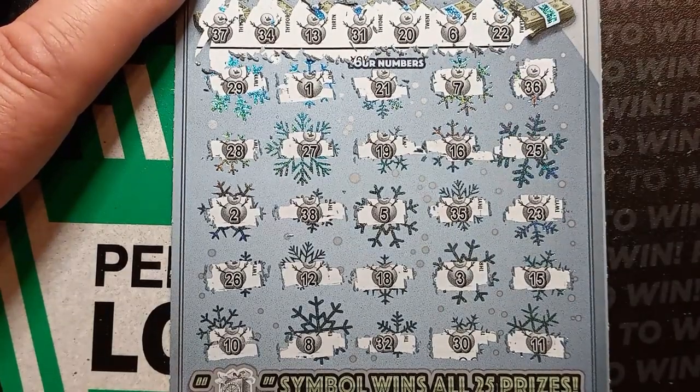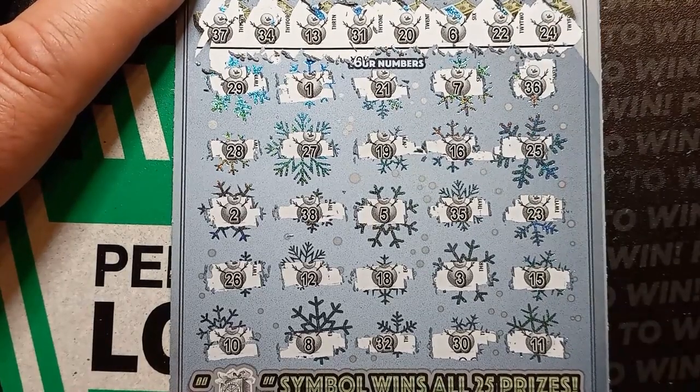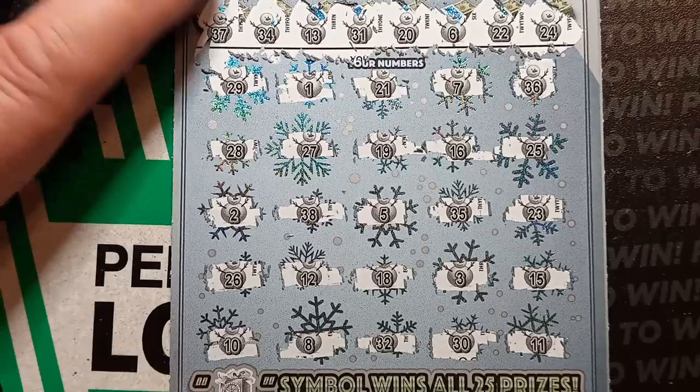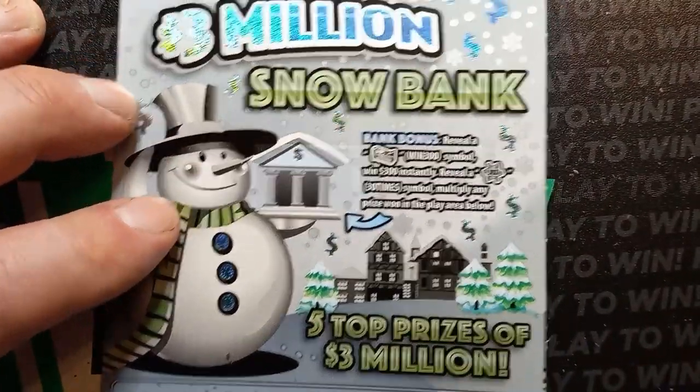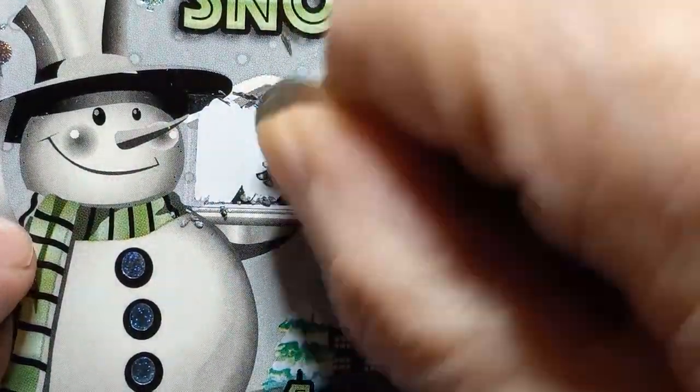Double deuce — no, I see a $21. Last chance for a number match, come on snowman. A $24 — nope. $25. All we got left is the snowbank — can we get anything on the snowbank? Nope, it's a Christmas tree.